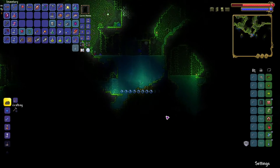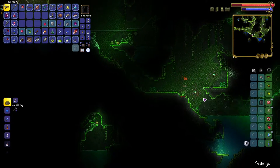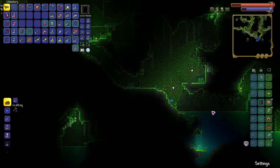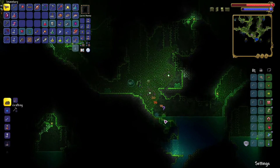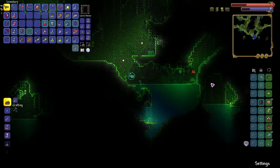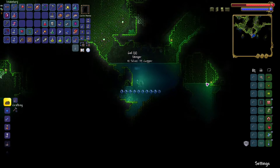Looks like there's a hive here. Getting into it would be a bit tricky, and I think if I get water into it, there could be some unwanted effects. So I'm going to keep looking for the Anklet of the Wind, but I'll make sure to look around it so it's marked on the map.